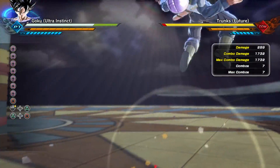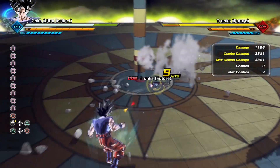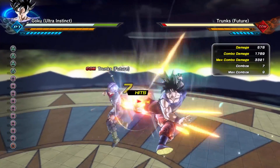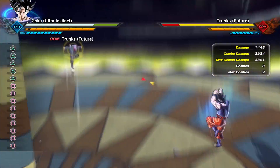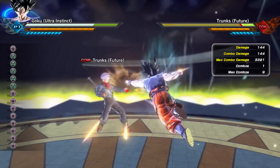Goku's all light combo is going to give you a grand total of 3,321 damage. His all heavy combo on the other hand is going to give you a total of 3,234 damage. Now let's get into his light and heavy combos.